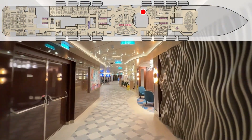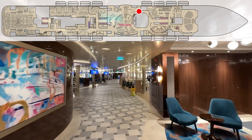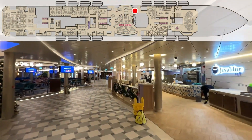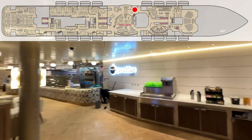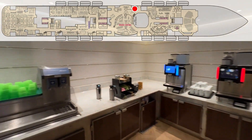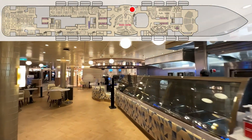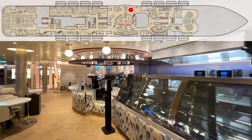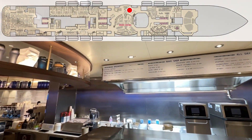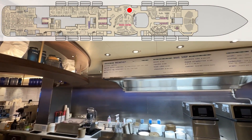Now we're entering the Grand Central area. Here's your Java Blue. You have some coffee stations and some drink stations. Here's your menu — there's a little breakfast area here. The breakfast is free; it's just muffins and stuff. But from the bake shop, if you want one of their offerings — donuts, cupcakes, cheesecakes — that all costs you extra.